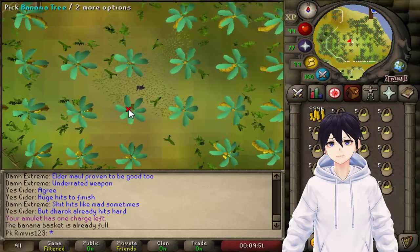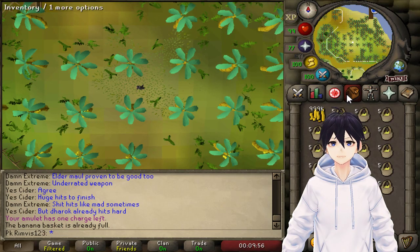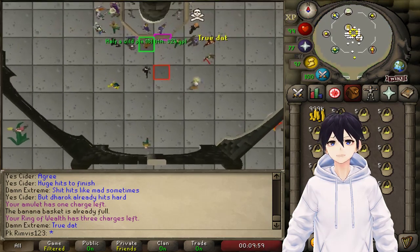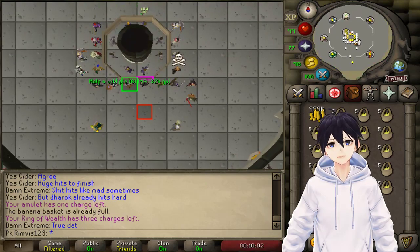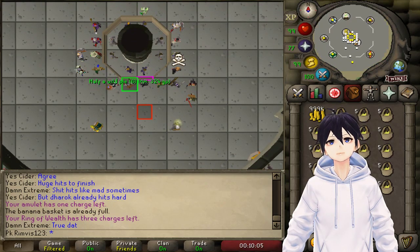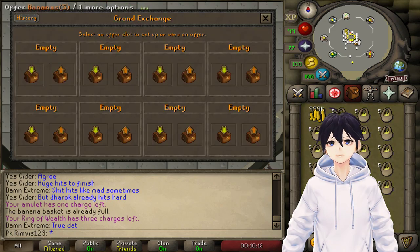Let's fill one more and we're done. I'm not stopping the timer yet because we still need to teleport to the Grand Exchange and sell them — we're assuming we start with no money, not even enough for baskets. This took us 1 minute 46 seconds, so that's roughly 33 runs an hour.